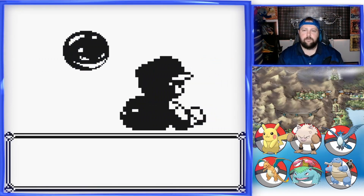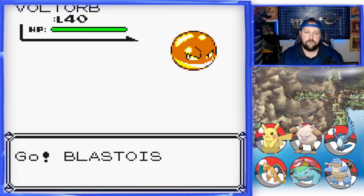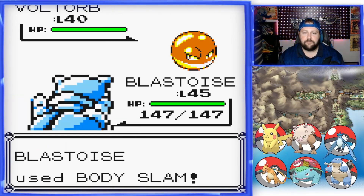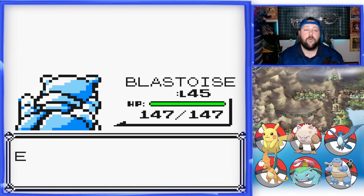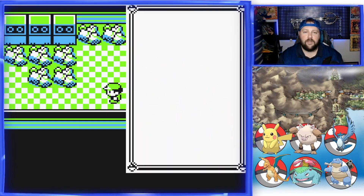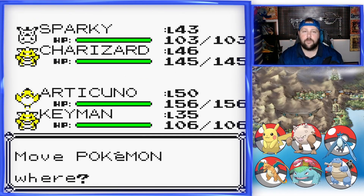We'll have a couple battles here. Yep, another Voltorb — it's level 40, like the last one. So hopefully Blastoise high-rolls here. Oh, we did — oh, it critted, that's why! It's a good level for Blastoise honestly. You know what, we ought to train this guy — we haven't trained him in a while. Bring him to the front.